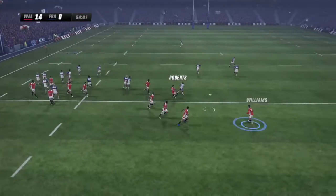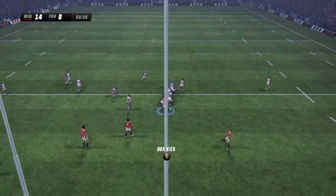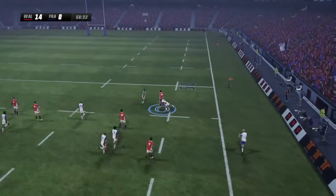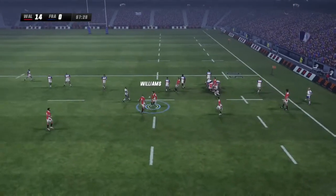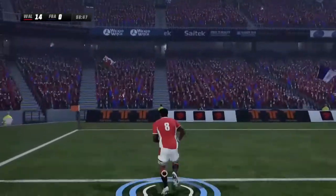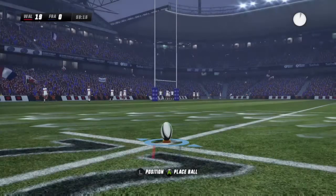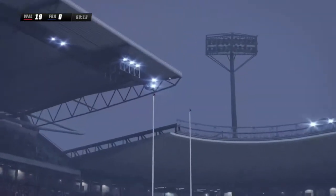France are catching up. George North has just done amazing — he broke through the tackles. He is just one of my favourite players in the game, he can just break through anything. Charteris has done amazing running at the wing — I don't think anyone could catch him, he managed to get it down, which was awesome. I don't think the fullback could even catch him. Halfpenny — awesome player, he's been very impressive. Good strike from him.